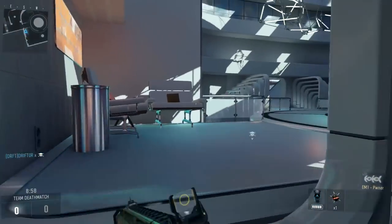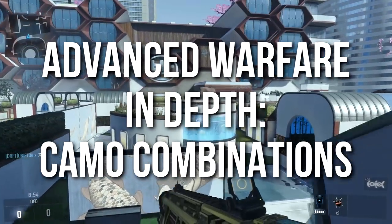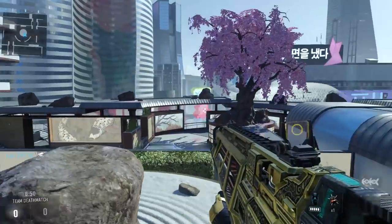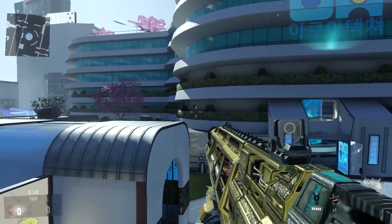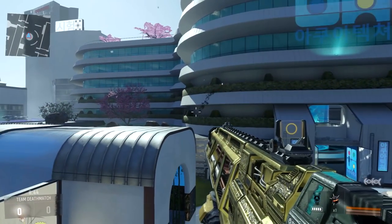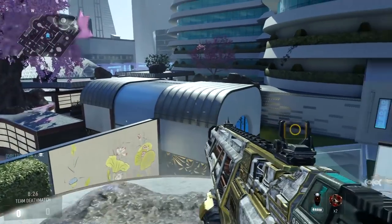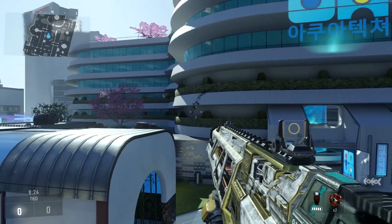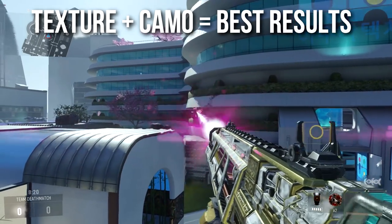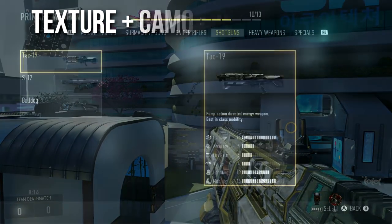Hey guys, Drifter here. Welcome to Advanced Warfare In Depth. In today's episode we're going to be talking about camo combinations. I'm not sure if this is a secret, a game feature, or a bug that we're going to pretend is a feature, but it's a way to essentially get extra camos on your gun by mixing and matching built-in camos. The gun you're seeing me use right now is the EM1 Pwner — it's a textured weapon — and when I put a camo on top of the texture I get really interesting results. Guns that have textures get by far the best results, but you can just stack camos on camos and sometimes you get interesting things.